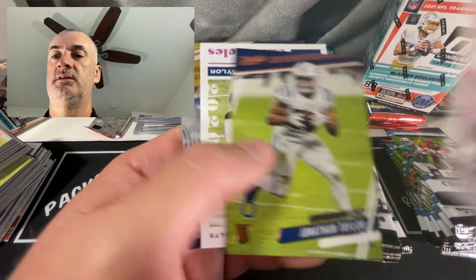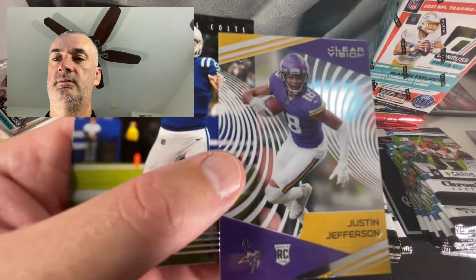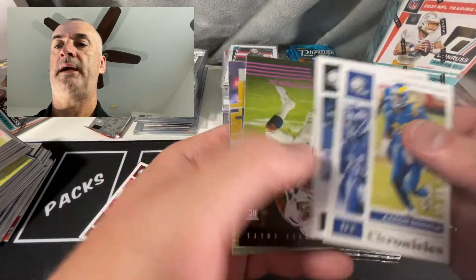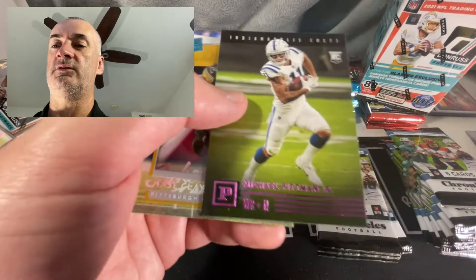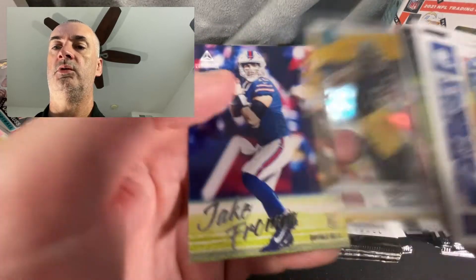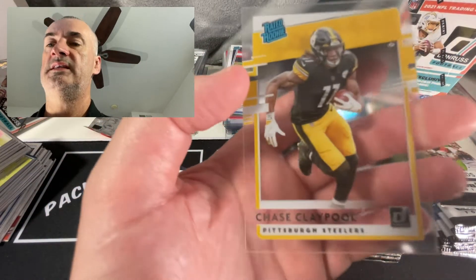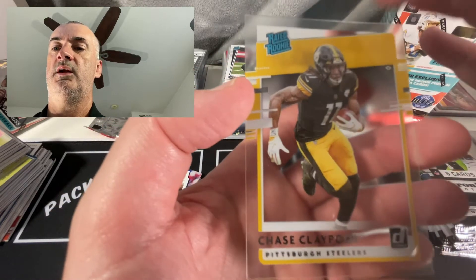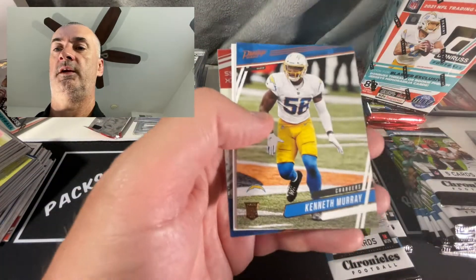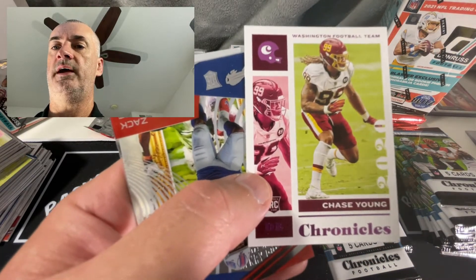Gibson Chronicles, Taylor Prestige, Taylor pink Chronicles, a Justin Jefferson Clear Vision, and a Jacob Eason. Donald base, Mac. If you have to get two defensive base cards, those are two that you'd take. Pittman pink, a Chase Claypool rated rookie. Let's take a look at that Claypool - centering a little bit thinner on this side. That's what I've noticed most often. Frank Gore base. Chase Young - centering actually looks pretty good on that one.